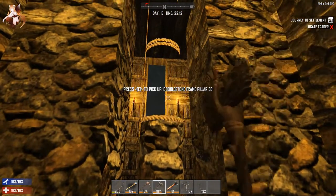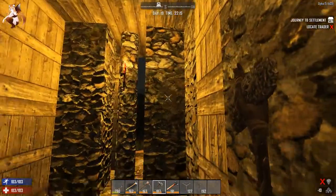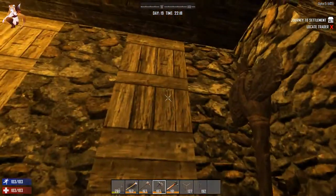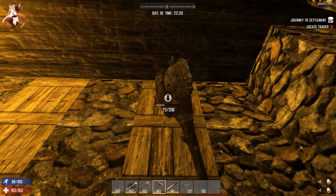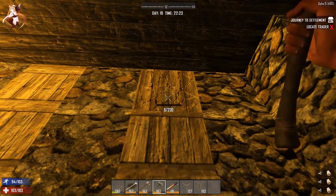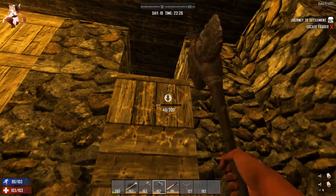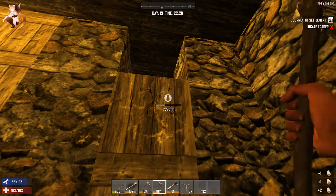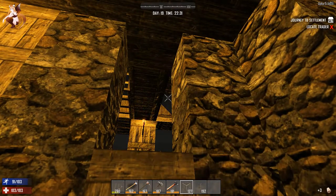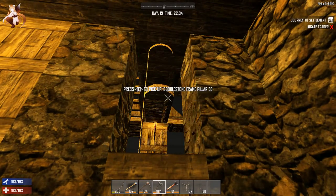Get excited guys — we are making this base stronger! Even though zombies are going to come in here and try to bring down our wooden castle, we are not going to allow that to happen. Maybe I should start at the top and build down — yeah, I'm going to do that. Since it's night time, that way if anything decides to make its way up here it won't come in through the bottom while I have blocks out.